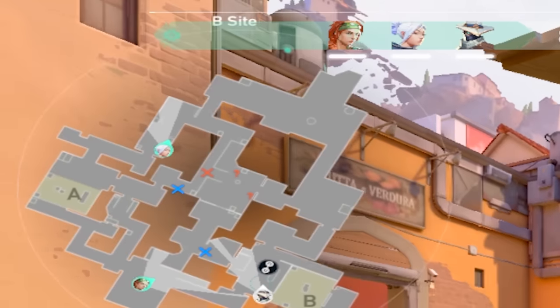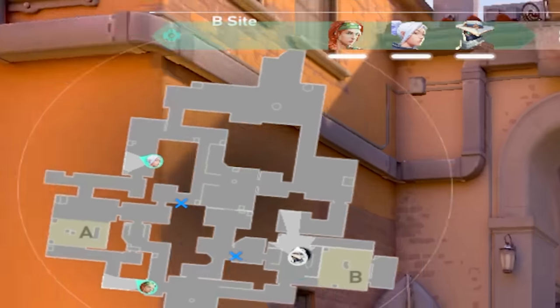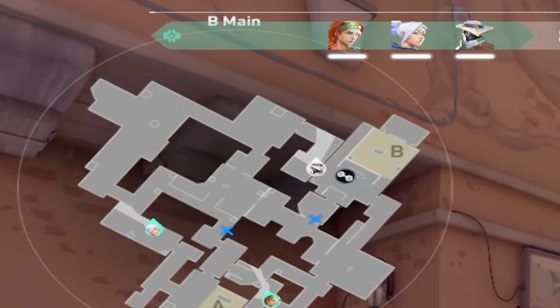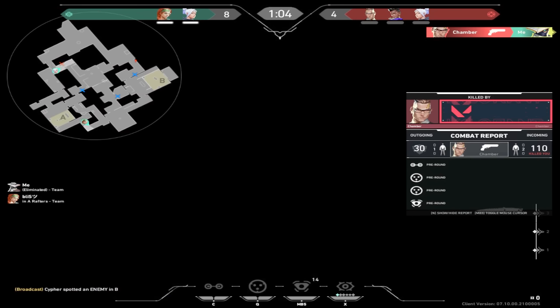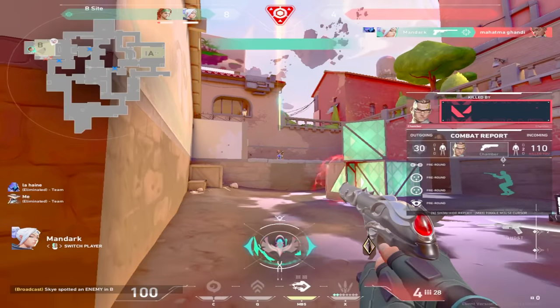They have mid control, so instead of getting collapsed on since there's only three players — if it's a B split, one side is going to ultimately be weaker. That leaves me gambling that B main is going to be the 1v1. A 1v1 is way better than me sitting on site going against a 3v1 any time of the day. I just lost a gunfight, but it doesn't matter — my teammates are demons and they win out for us.